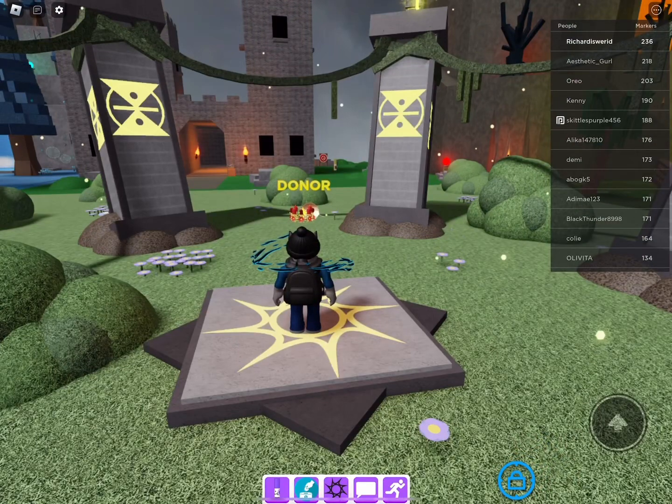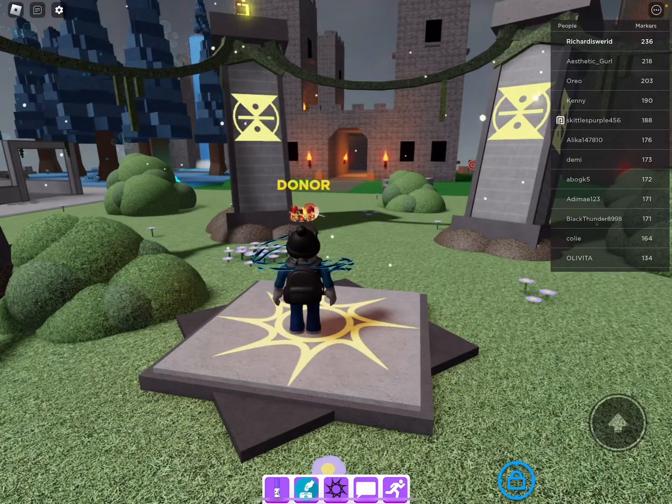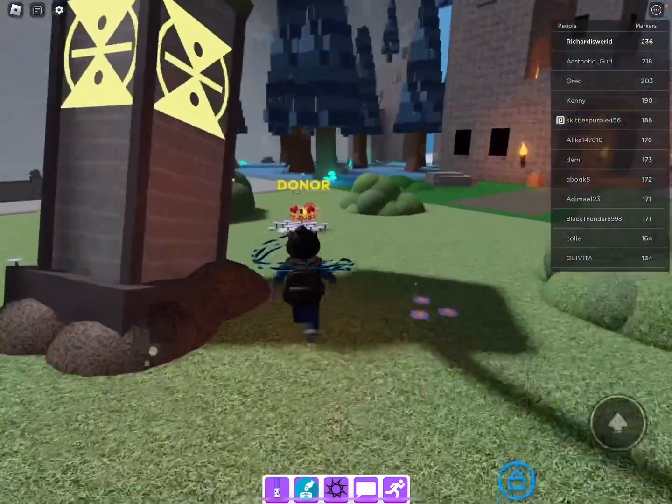Welcome back to the Tutorial Brothers, and today we have a special guest — it's our cat Max, the Tutorial Cat! Today we are getting the bluish gray marker, and it is in the Washcloth Kingdom.